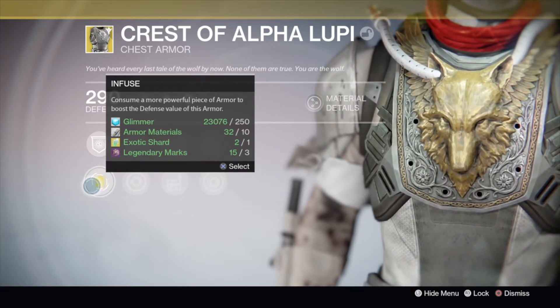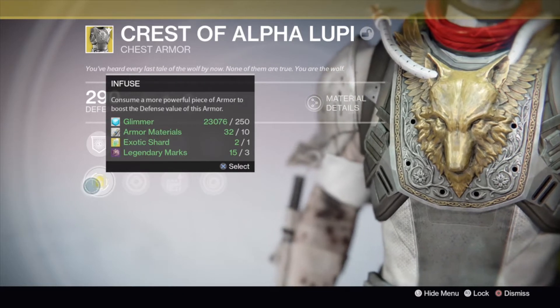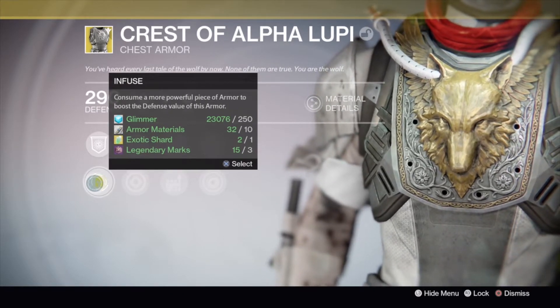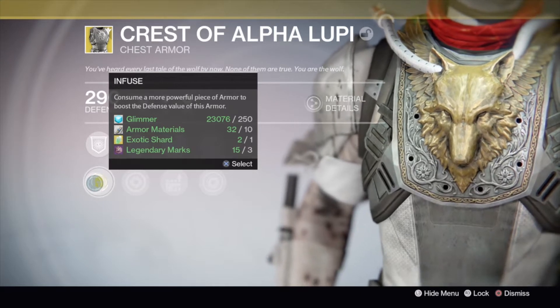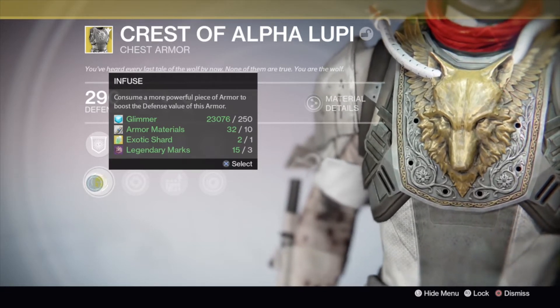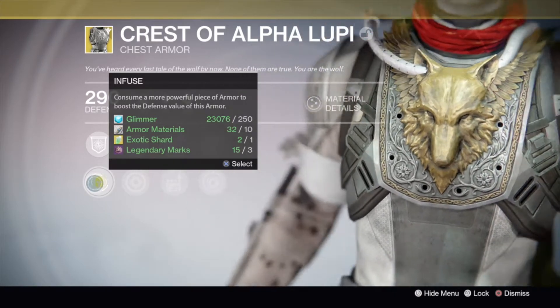What that means is it can consume a more powerful piece of armor to boost the defense value of this armor. Let's see what is going to happen — it costs 250 glimmer, 10 armor materials, and one exotic shard.